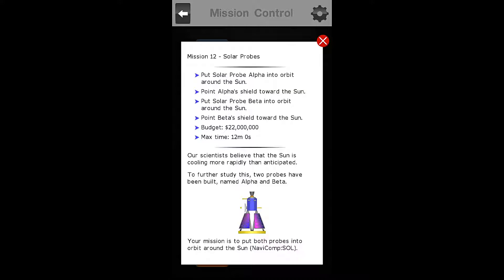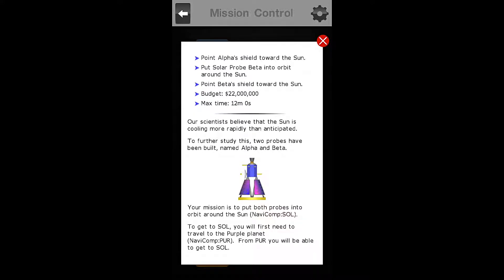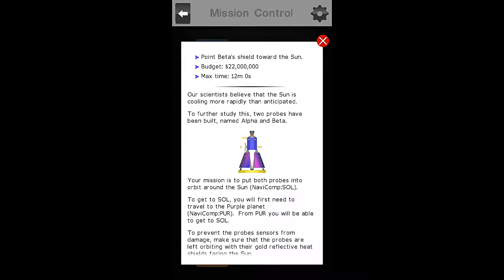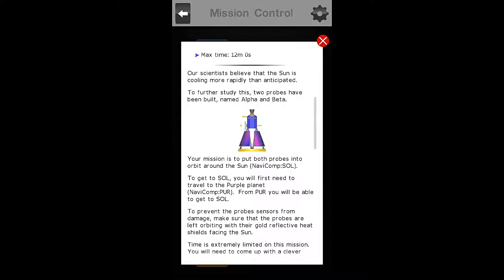For mission 12, solar probe, our objectives are to put solar probe alpha into orbit around the sun, point alpha's shield towards the sun, put solar probe beta into orbit around the sun, and point beta's shield towards the sun. Our budget is $22 million and our max time allowed is 12 minutes 0 seconds.